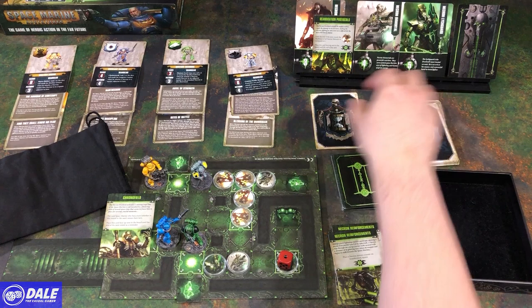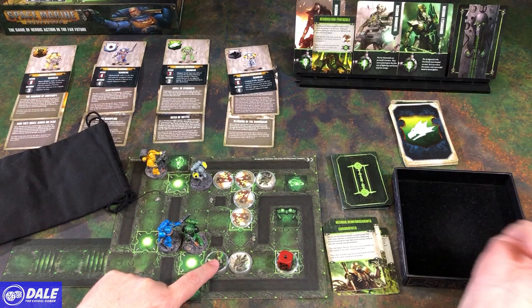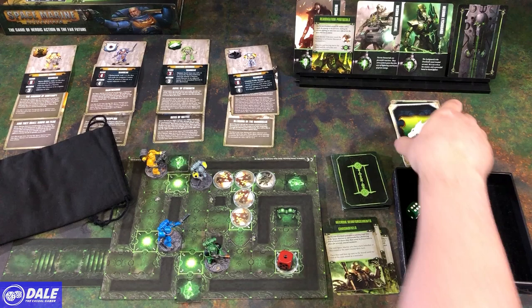Cassius wants to go but was struck with a Chronofield. And we're up to Infernus — he's going to shoot. First action, needs a 5, gets a 6 — that works. With him, rolling a 6 means he destroys the Necron he was targeting and the adjacent ones. So that was 1, 2, 3 destroyed. After this next round that reanimation resilience buff will go away.